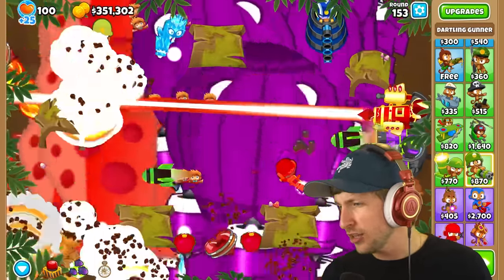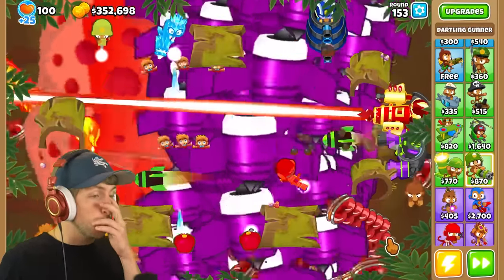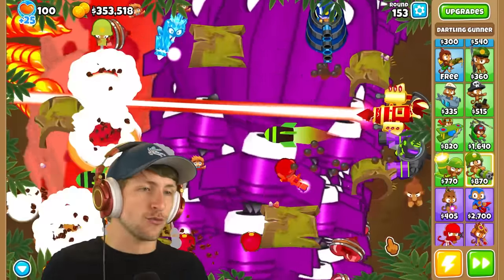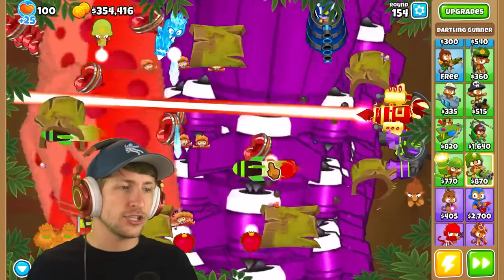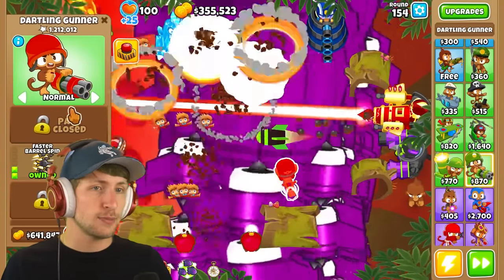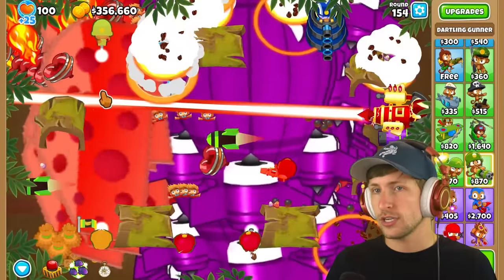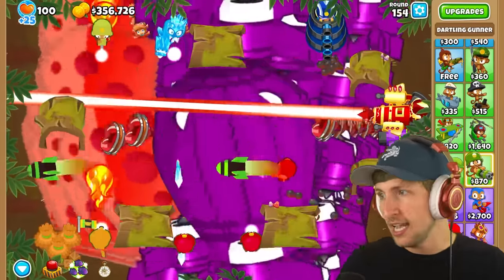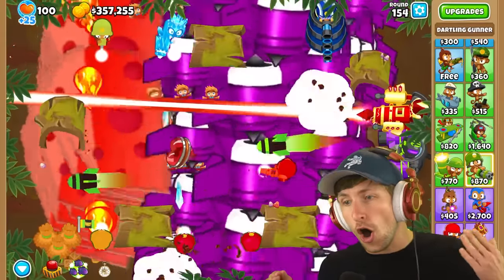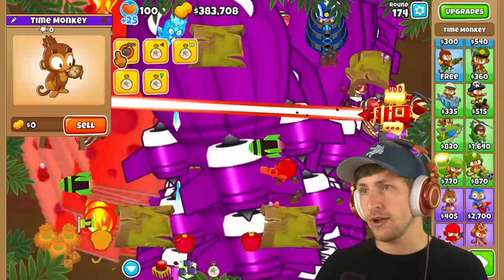Look — it fires fortified camo-region red balloons as ammunition! That's what it shoots. Is it any good? It has over a million pops, so yeah it's pretty good. You can't lock it in place so it's just bouncing all over the place, but it has homing so that's fine. This is all of the Dartling Gunners — this is insanity. Let's just skip 100 rounds.